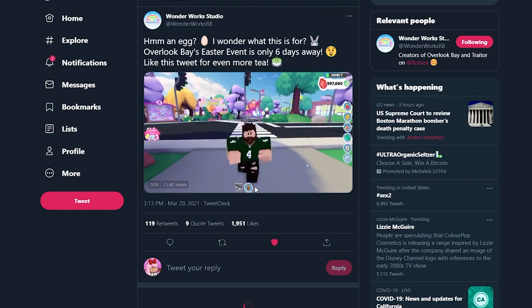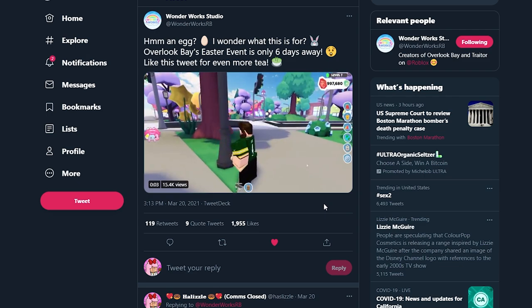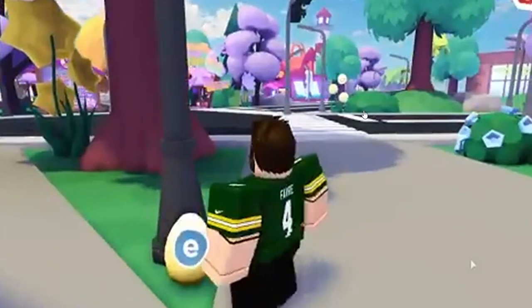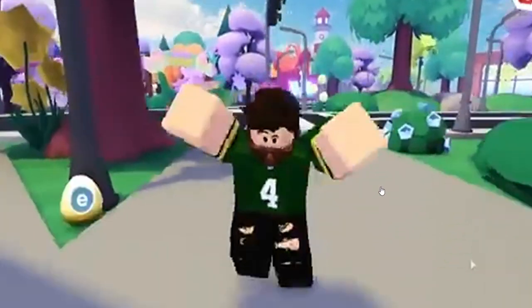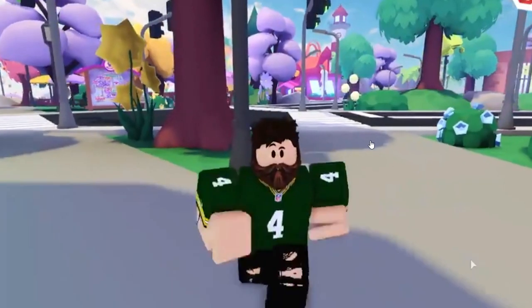The next post says 'hmm, an egg - I wonder what this is for. Overlook Bay's Easter event is only six days away. Like this tweet for more event tea.' This is what the egg hunt is going to look like - we're going to be able to find eggs randomly and collect them, but it doesn't show exactly what we get after collecting.